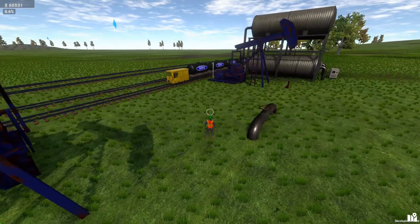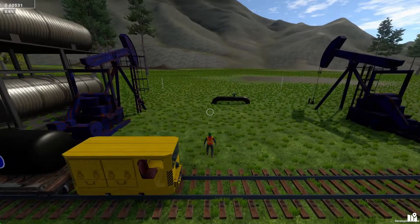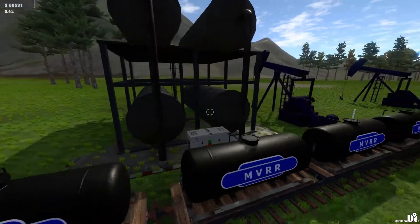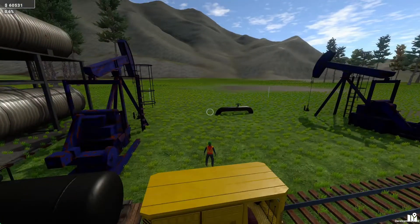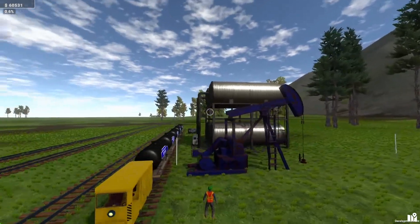Once you've got the oil pump built, that means you've got a way of getting the oil out of the ground. However, you're also going to want a crude oil storage close by your pump to store that oil in.